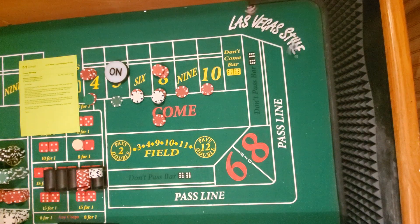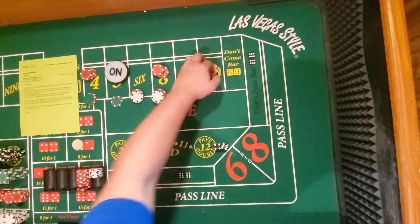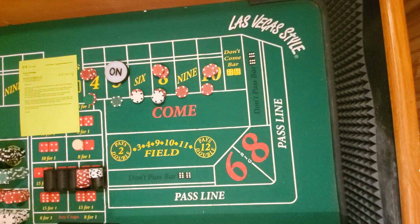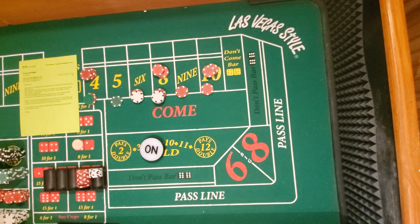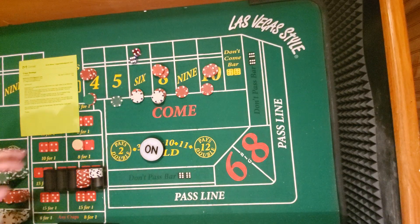Here we go. Ten — all right. And the four — I went with $10 so I'm going to go $10 over there. Point made! You don't say to be on these odds or not so I'm going to be off on the odds. Eight — I guess I should have been on, but that's still good — still a winner.